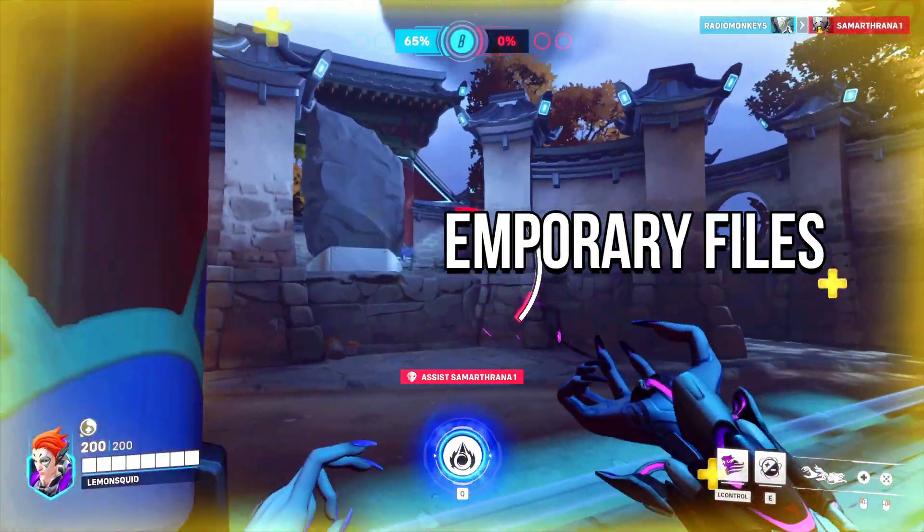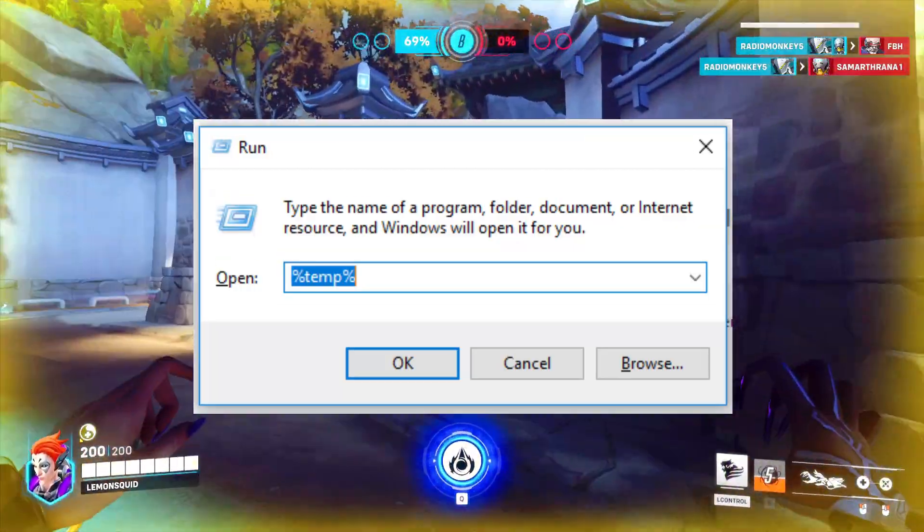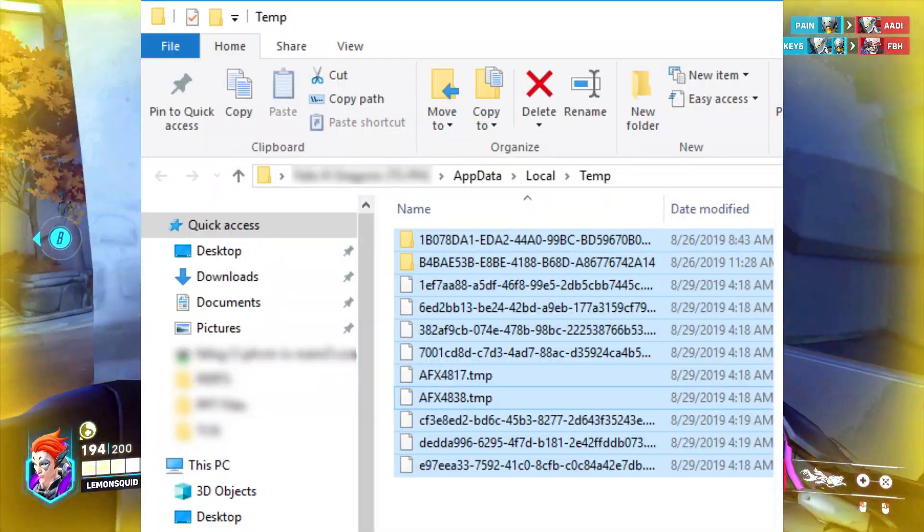Method 4: Delete temporary files. Search for %temp% using the Windows search bar. Press Ctrl+A on your keyboard to select all files. Right-click a file, select Delete, and confirm by selecting Yes.